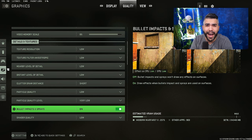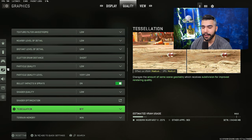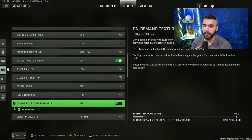You maybe lose 3-5 FPS — I think it's worth it, but if you want extra FPS you can always turn it off. Shader quality: low. Tessellation: off — this is a big one, it will destroy your FPS, make sure it's off. Terrain memory: minimum. On-demand texture streaming: off.